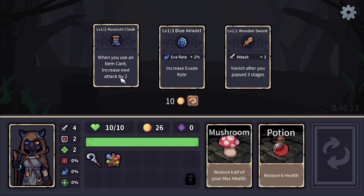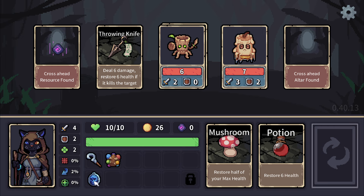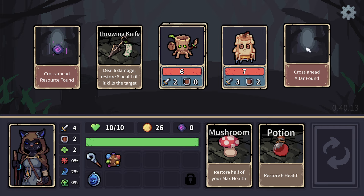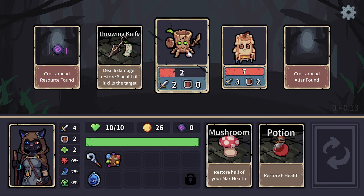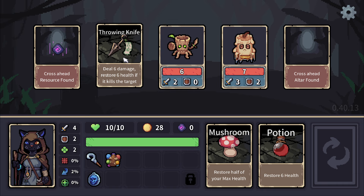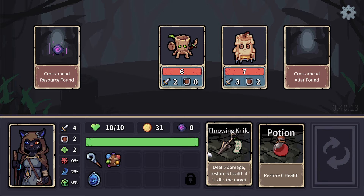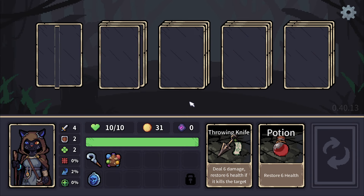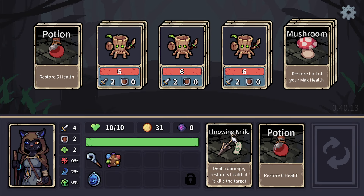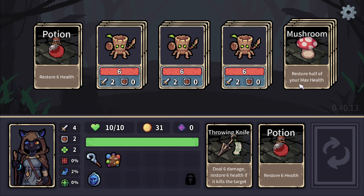When you use an item card, increase your next attack by 2. I'll take the 2% evasion — I can always just sell things for 3 gold. The altar boosts your attack, defense, luck, or crit. I'm progressing through the forest dungeon. I'm getting this mushroom all the time because of this Mushroom Ball relic — it creates a random mushroom card every time I enter a new stage. This is very helpful; it's a bit of free healing.